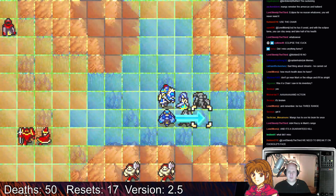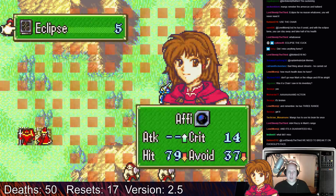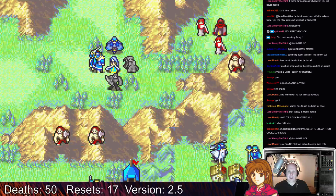I guess you can trade the Mecha's Terrace over. Get the physics and the Luna. Is there any point in using eclipse this early? Probably not.